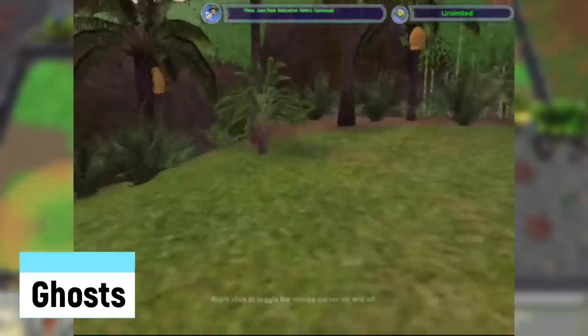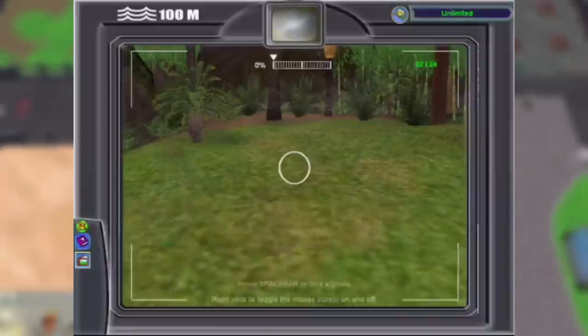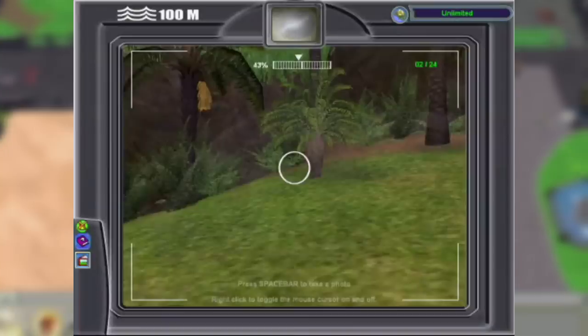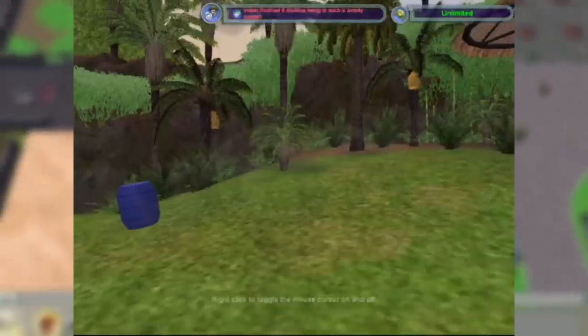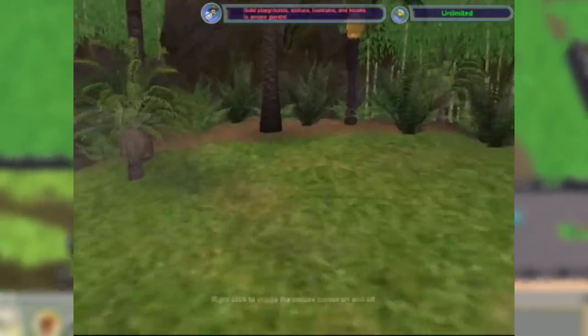Ghosts: finally, we end on an apparent glitch that turned Zoo Tycoon into a creepypasta. Apparently after an animal dies in the second game, you might see them as transparent barely-visible ghosts. Despite the rumors, this has been disproved by Blue Fang Games. Some theorize this rumor occurred due to modders who purposely did it for fun. But who knows — maybe there are actual ghost animals haunting us from beyond the grave.